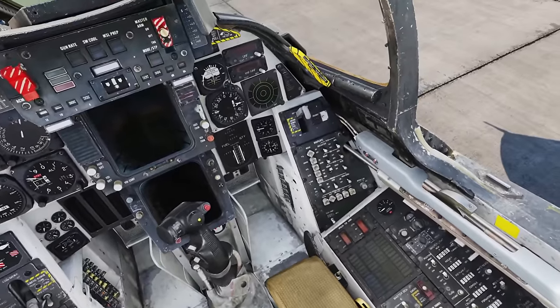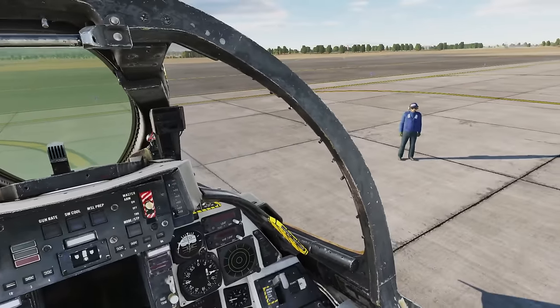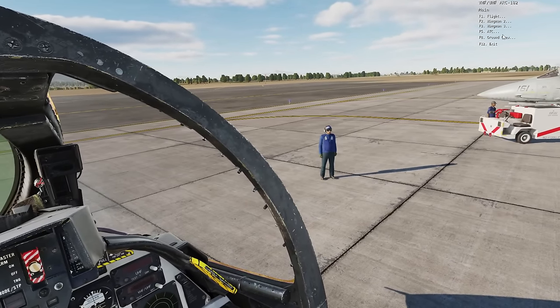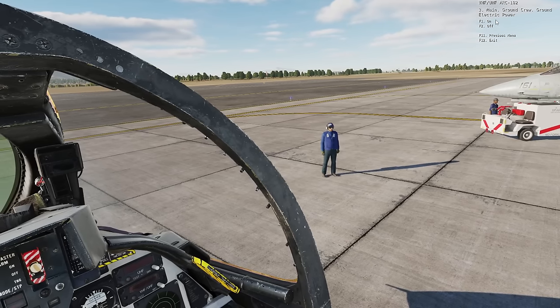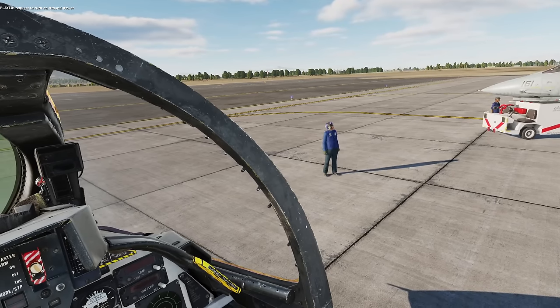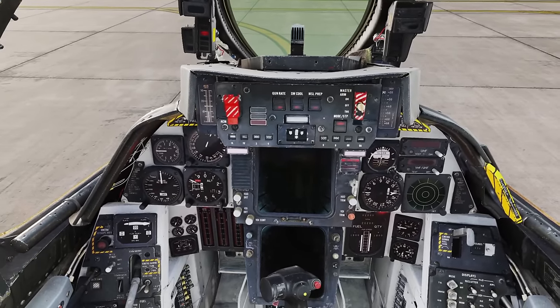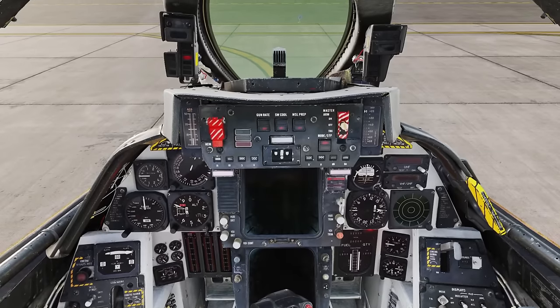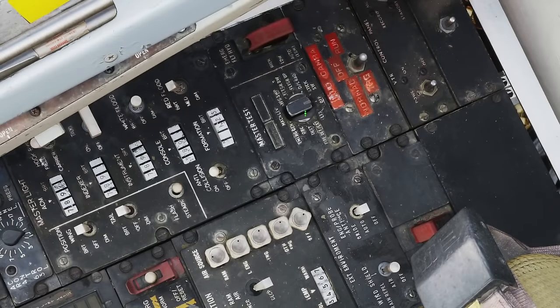It's an older jet, designed from the early 70s. It doesn't have an APU — it can't just start on its own, like a Hornet for example. So you open the radio menu and ask the ground crew to connect ground electric power. You do a quick ICS comms check with your RIO to see if you can hear each other. Then it's time to do some tests to make sure it's worth starting the jet at all.